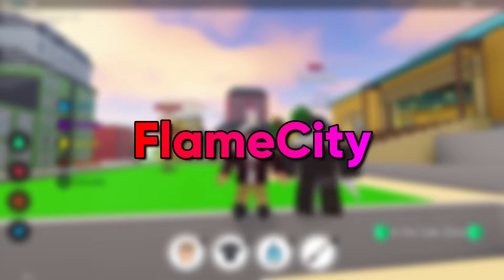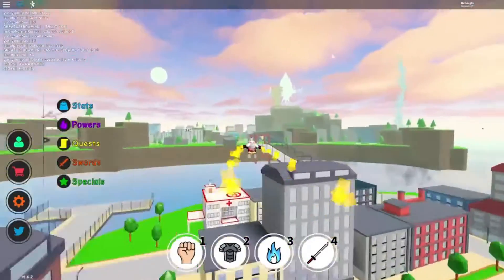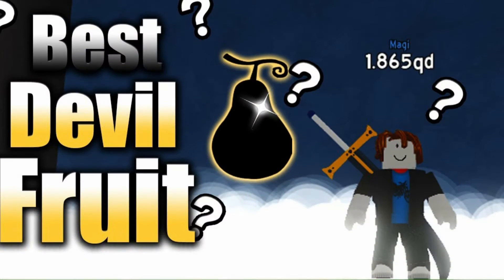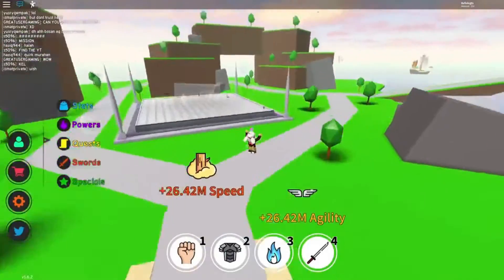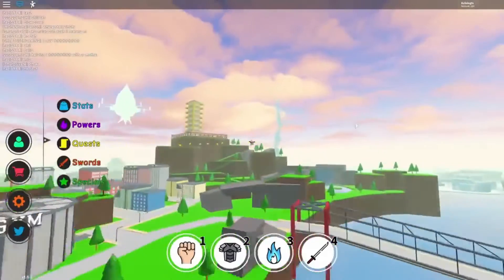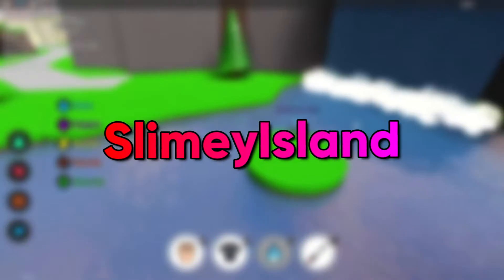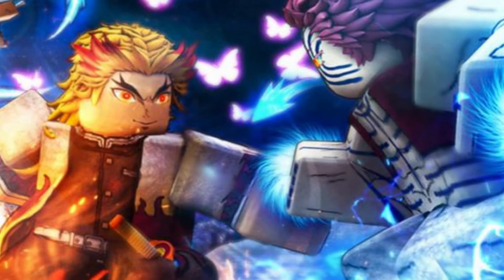The first code we have is Flame City. This is a new code for the update they recently added to the game. Using these promo codes will give you some fruits and boosts to upgrade your character. Make use of the code, it really helps. The next two codes are One Mill Faves and Thanks 600K. Both of these codes give you boosts. Moving on to the next two codes, Half Billion and Slimy Islands give you boosts and raid tickets. Use your raid tickets to get some raids in the Anime Fighters game.